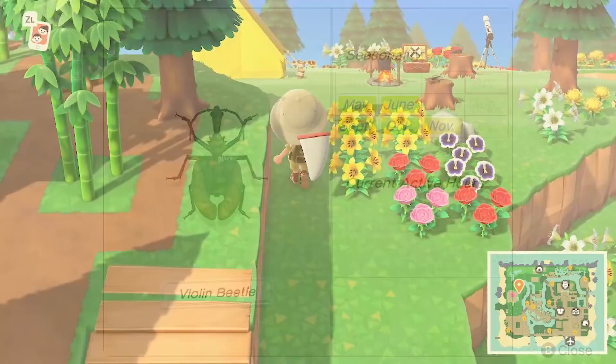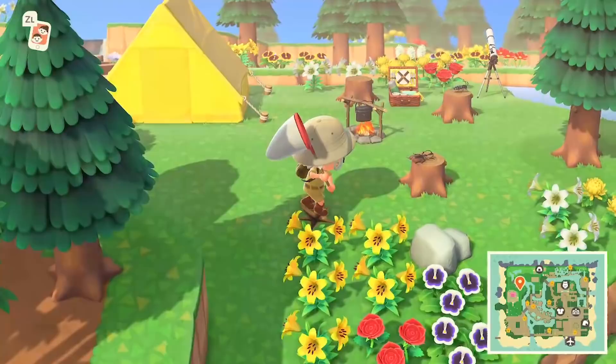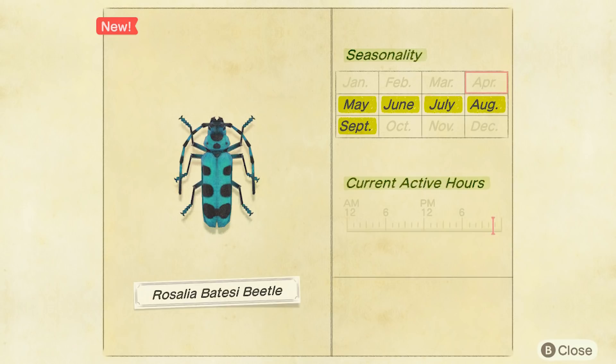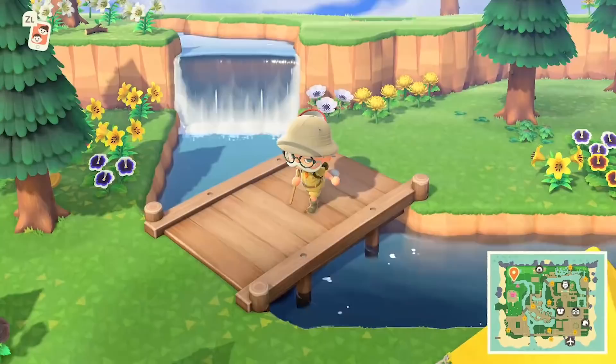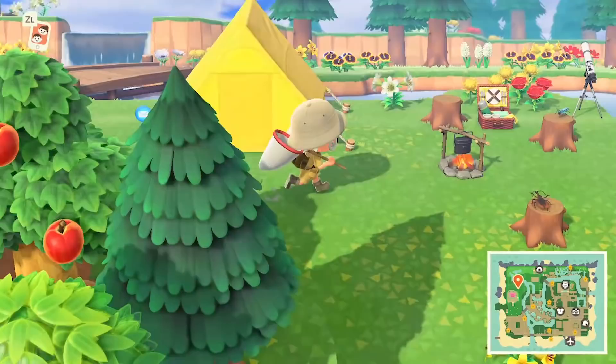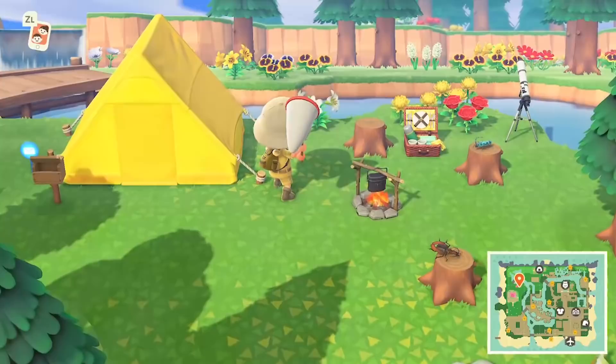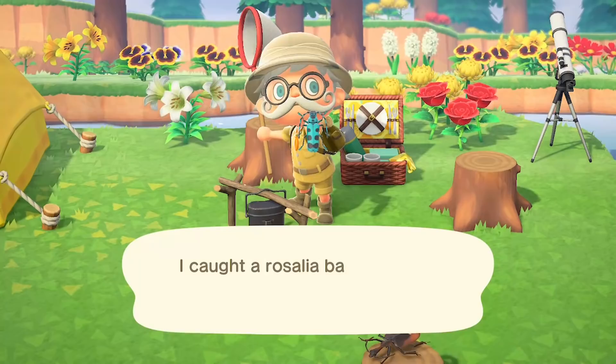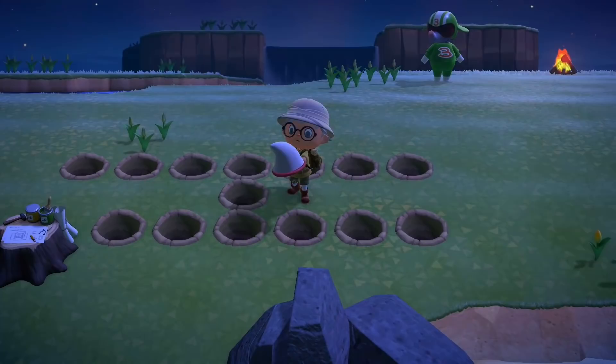Next one's an interesting one — this one can be found on tree stumps. This is the violin beetle, and it genuinely looks like a violin. These things are crazy — in real life they really look like this as well. They don't sell for much though: 450 bells. But they can be found all day, 24 hours. That goes for the next one as well, another tree stump bug, but these ones are a bit rarer and they sell for 3,000 bells — beautiful sort of blue-coloured one, the Rosalia batessi beetle. You'll find these occasionally on stumps all day. I recommend looking at night time as the spawn table is much smaller then, so you'll have better luck finding this one.